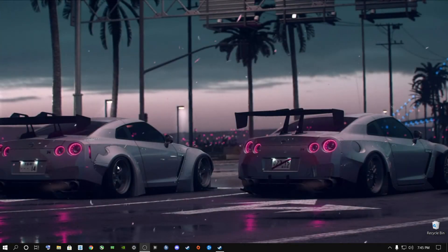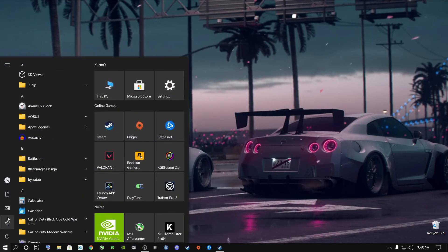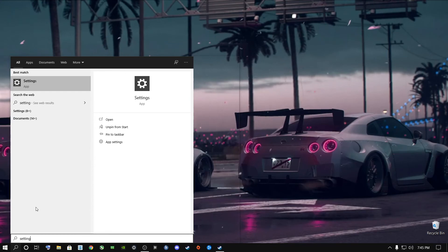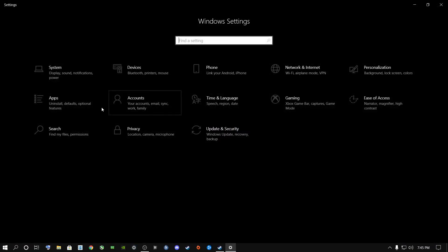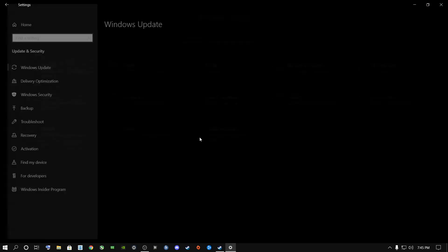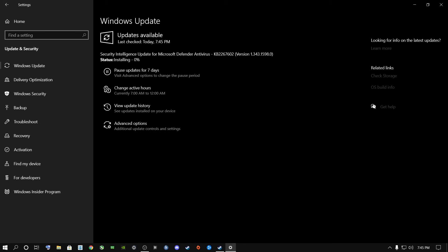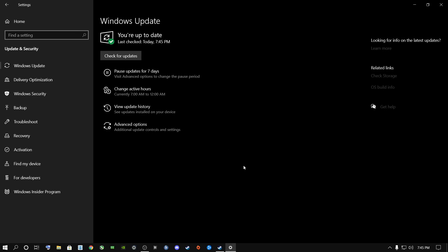Starting on the desktop, go to the search button or the Start menu and open Settings. Go to Update and Security and make sure to check for updates on a regular basis. A lot of people forget about this, but keeping your Windows up to date is crucial — it doesn't matter if you're a laptop or desktop user.